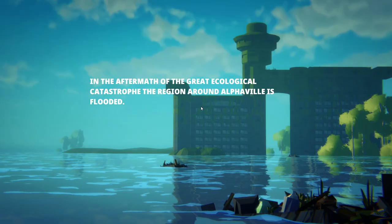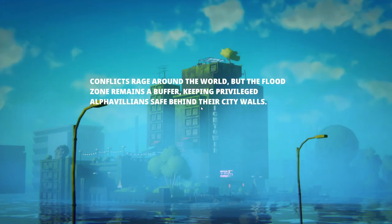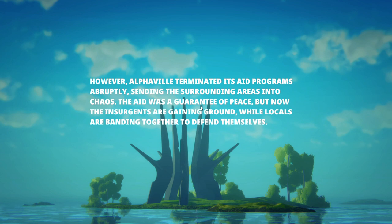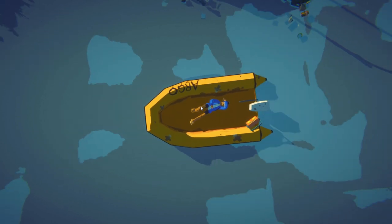Earth has been engulfed by water and the concept of solid ground as we know it no longer exists, replaced by old buildings that have become shelter for refugees who did not have the luck or money to find safety within the walls of Alphaville, which has become the only inhabited center but reserved only for the elite.